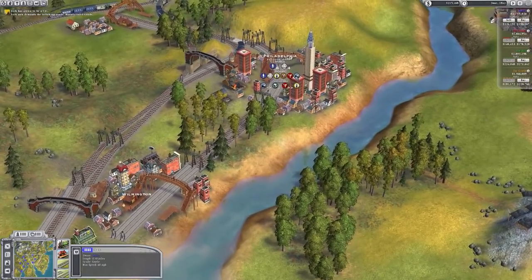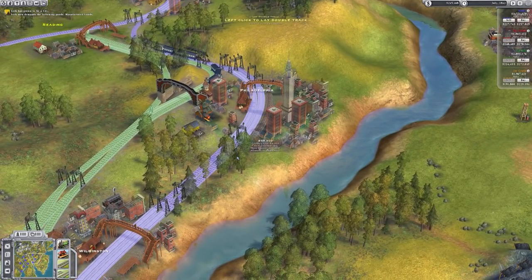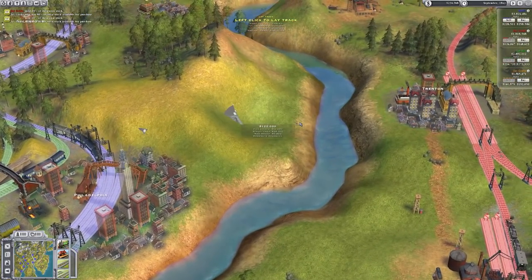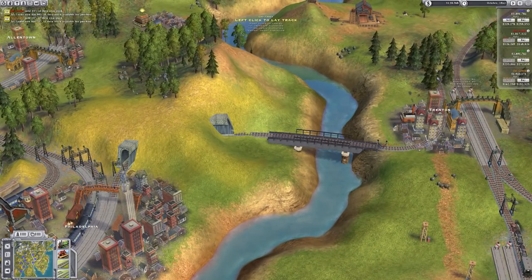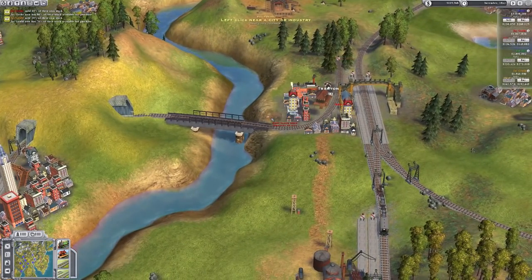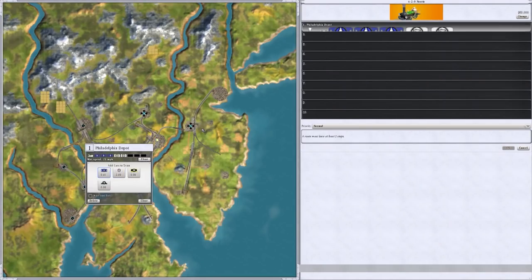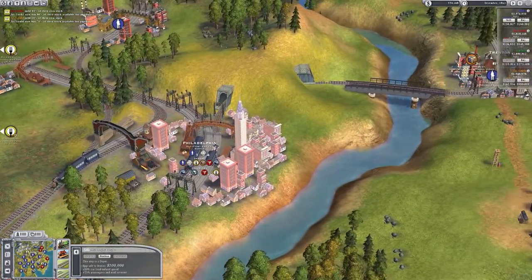Trenton's over there as well. From Philly we come straight across - there's a tunnel and a bridge we're going to have to work with. And job done. Now I'm going to spend time and money on building stations and terminals rather than buying out my own stock.